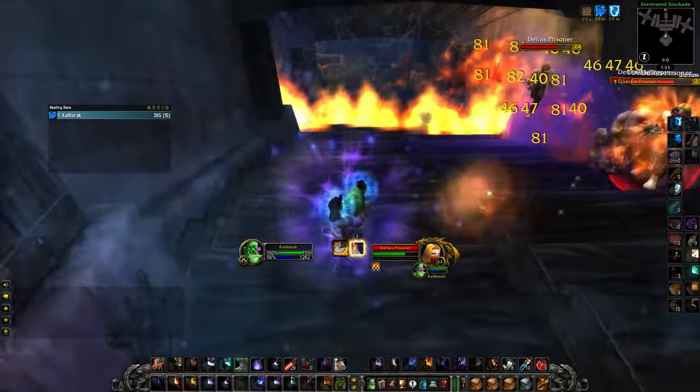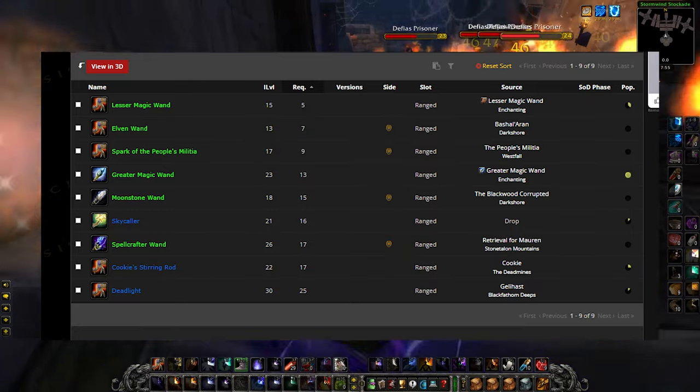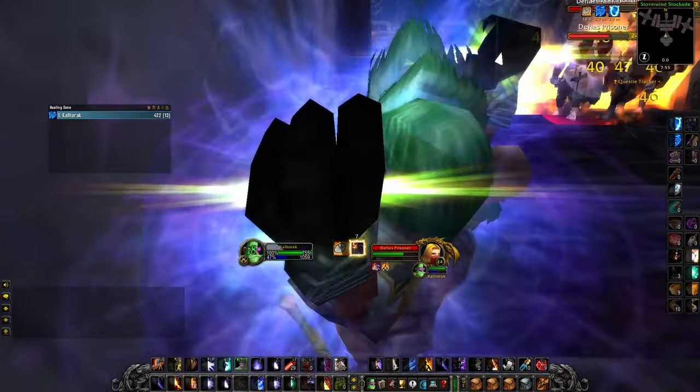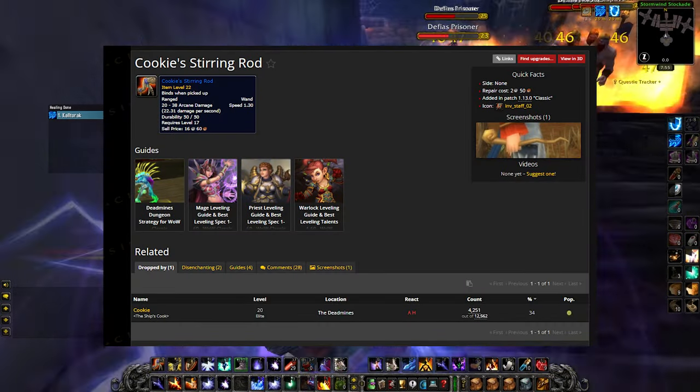If you do not have an arcane damage wand, here are your options. Deadlight is BIS — it drops from Gelihas inside Black Fathom Depths. Second best is Cookie's Sterling Rod, which drops inside Deadmines off of Cookie.